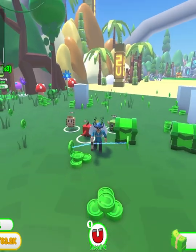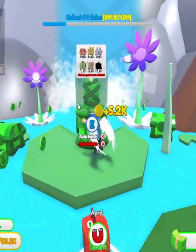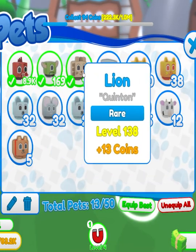You guys, I did it again — I got something so obscenely rare, like first try. I literally opened one egg in Magnet Simulator over here, and I was like okay, hopefully I just do not get the parrot. And you know what, I get a secret dinosaur pet, first egg!